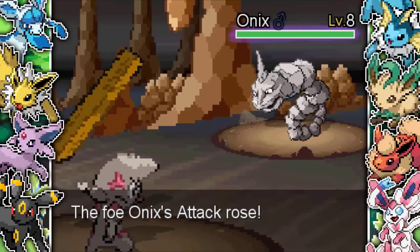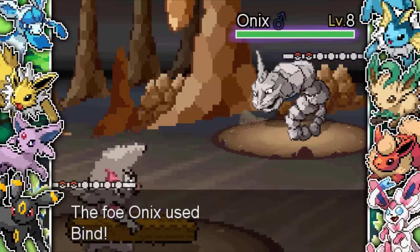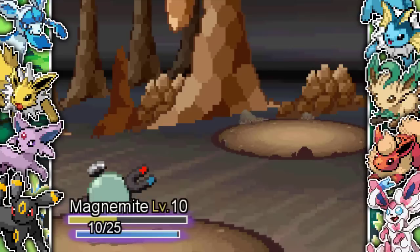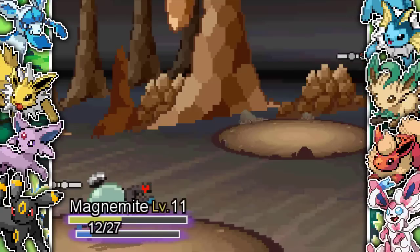He goes for Curse and I'm like, bro, just hit me — I just need you to tackle me so I can do some damage with Bide. He goes for Bind, which isn't the greatest move, but we do luckily take out the Onix. Timbur's very low on health though because he did go for a couple of Rock Throws and just annihilated me. I do learn Sonic Boom at level 11, which I was very happy with.